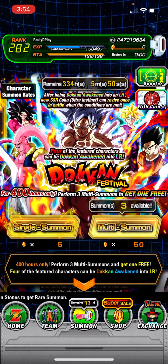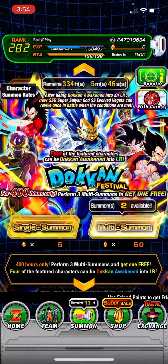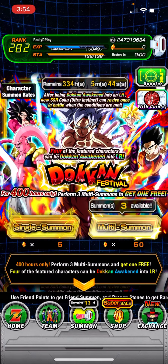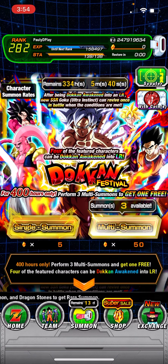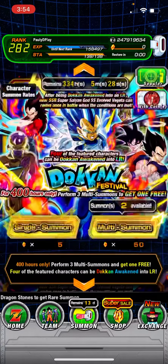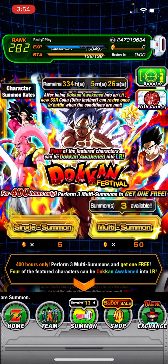If you guys don't have Goku or Vegeta, don't worry too much. You can obviously get them at the end of the month when the worldwide event comes out — that's when the rainbow ticket summons will be out, so you'll be able to summon on Goku, Vegeta, or the new LR.